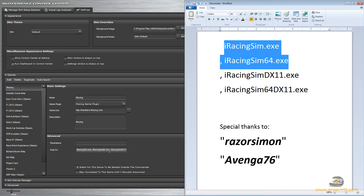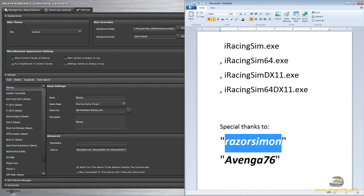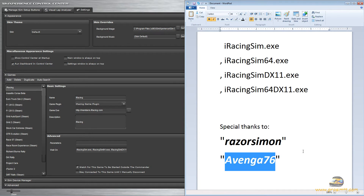With that, your butt kickers and Sim Commander software will launch automatically — no problem. It's as simple as that. This will be a really short one, not hard at all. Special thanks again to Razer Simon and Avenger76 for help with this issue. These guys can be found on Inside Sim Racing's forums. Thanks for watching and see you guys in the next one.